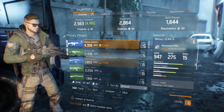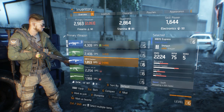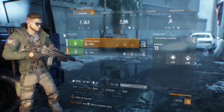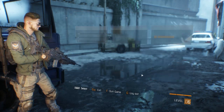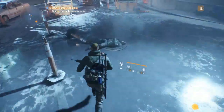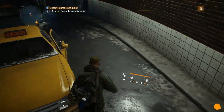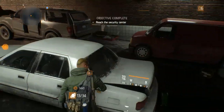Moving forward. We gotta check the guy — the guy's dead. There's some kind of loot around here. Sit back. Soda can — it's good to give to civilians.